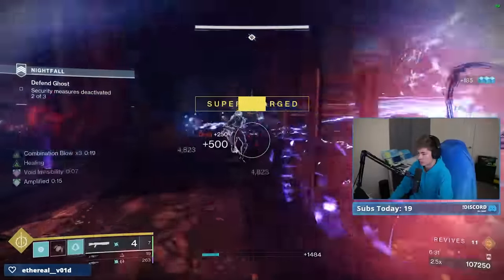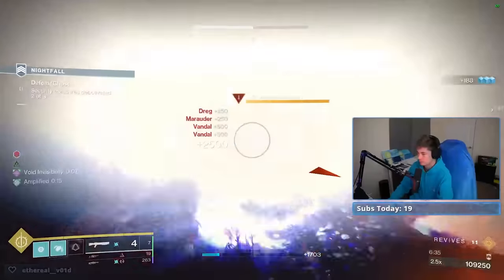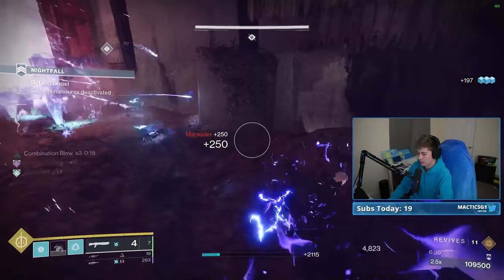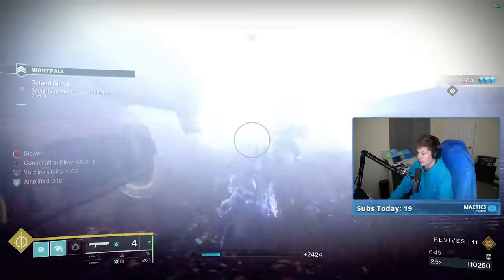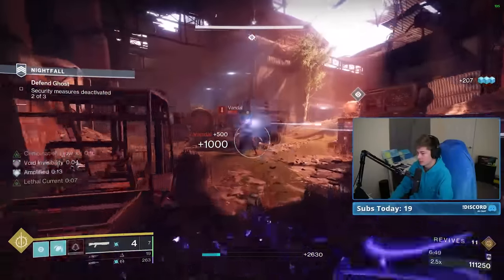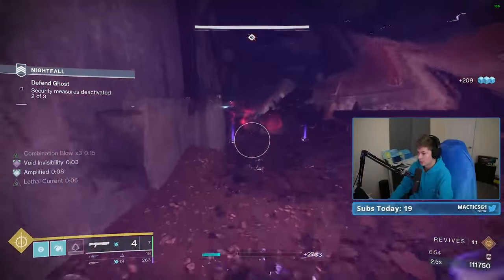Even though I would still get the invisibility from the punch and then the damaging aftershock, which would still give me the invisibility so I'd be fine — it would not refresh my Combination Blow or give me back my dodge. In an ideal world, I want both of those things because I want my Combination Blow timer to keep going, and I want my dodge back so I can dodge next to something again to get that aftershock. It's especially important for champions.